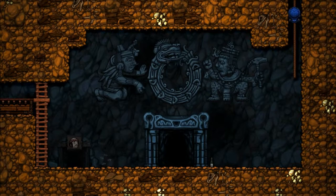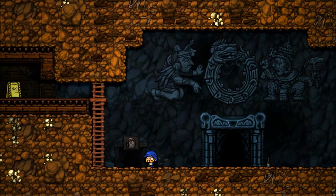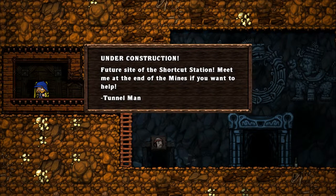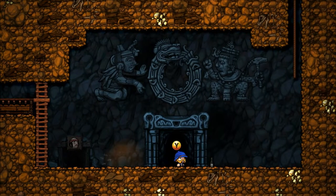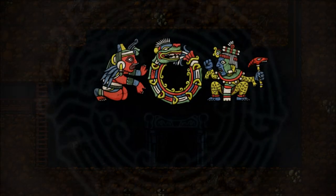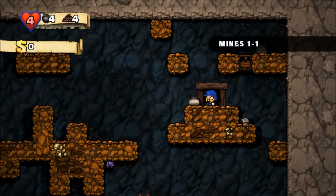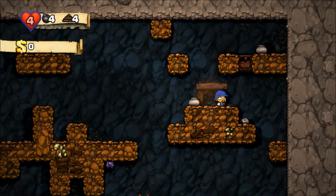So let's be this dapper gent with the mutton chops and the pith helmet — looks quite distinguished. This is the main entrance level where you begin; over here is the tutorial level I've finished, and up here is something that comes after the mines. I'm playing with an Xbox controller. You can play with keyboard and mouse, but I think a controller is more in the style of old school platformers.